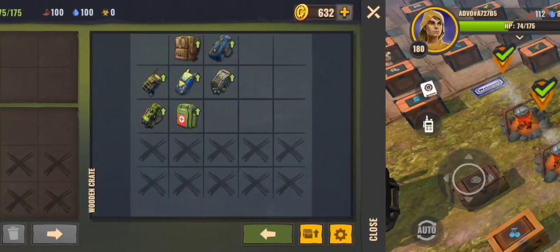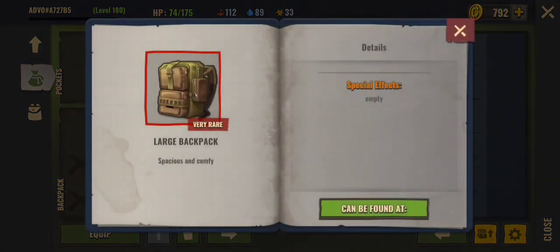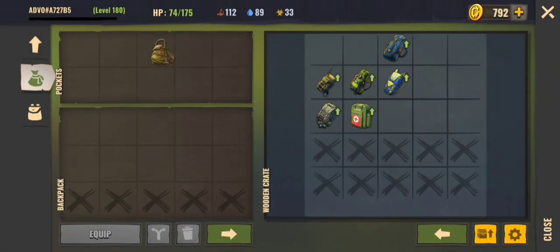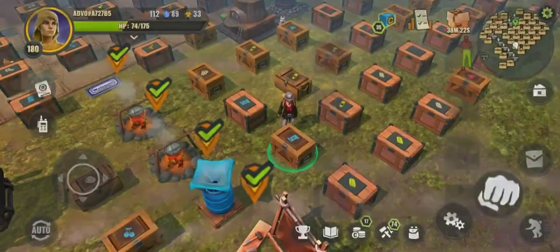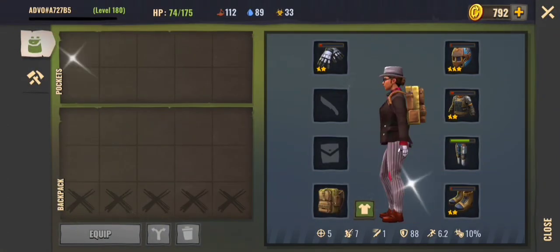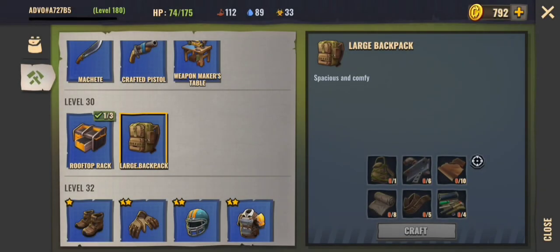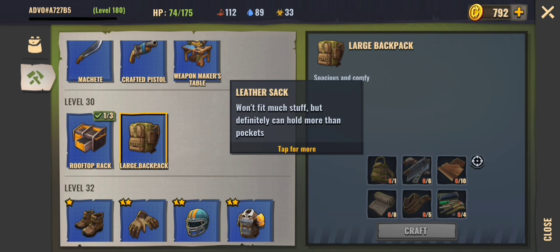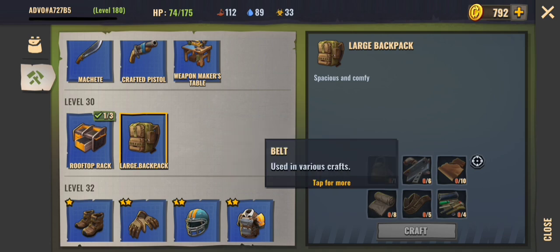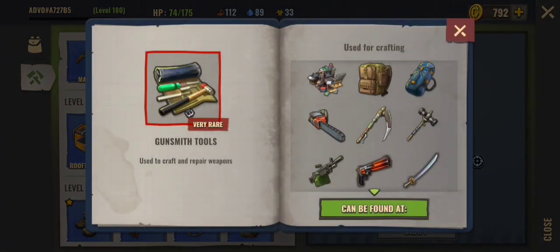The large backpack also has no special effect. When you put it on you will get five more additional spaces, so in total you can carry up to 20 different items. To craft it you need a leather sack, some scrap metal, some leather cloth, a belt, and the gunsmith tools.